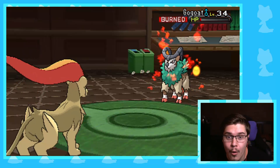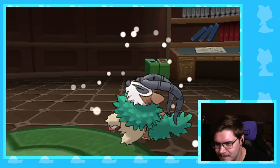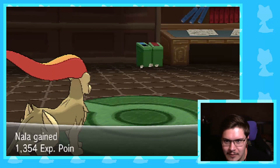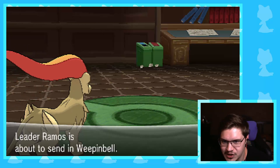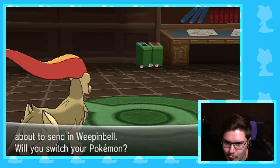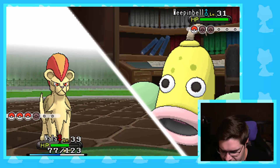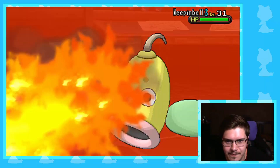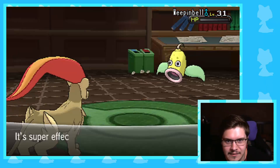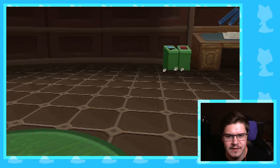Dang — oh, get wrecked! Get burnt! Yeah, I thought it would heal — I was hoping the last one was low roll Flamethrower and this would be high roll so I could one-shot, but burn works too, I'm not complaining. That Gogoat was probably his ace — yeah, that was definitely his ace. Honestly bad play to not Leaf Stone that Weeping Bell. And that's it, easy W!